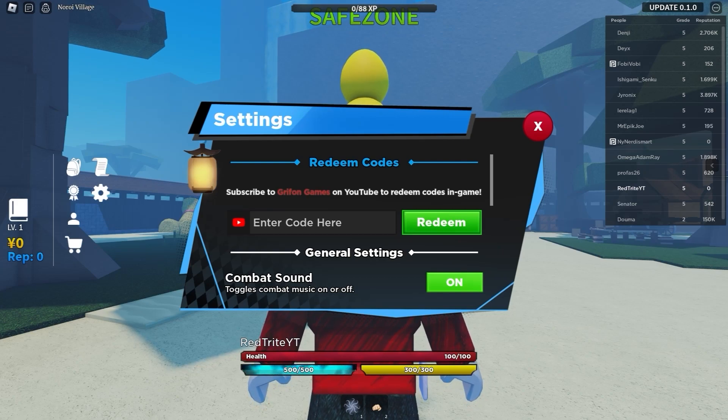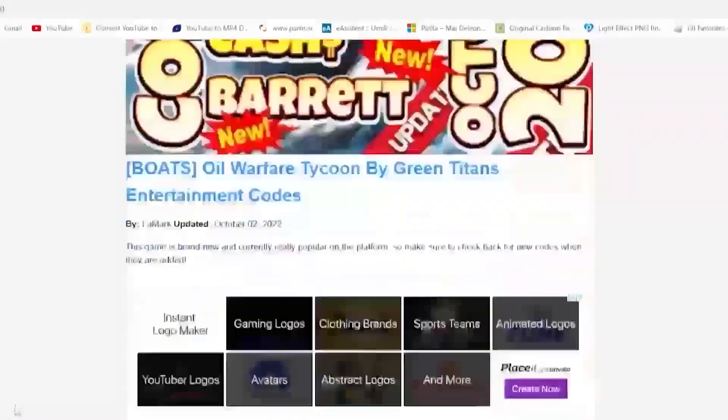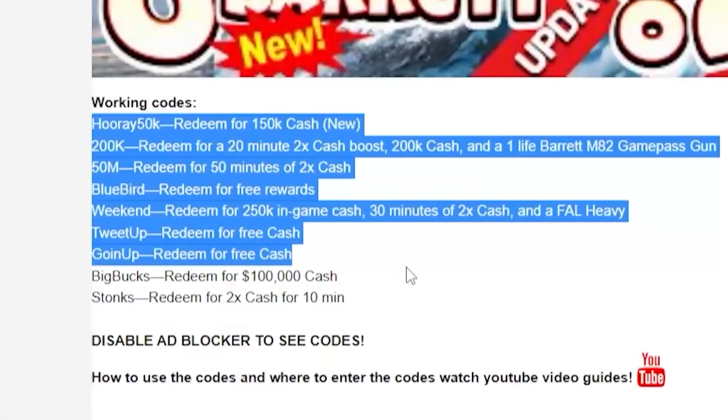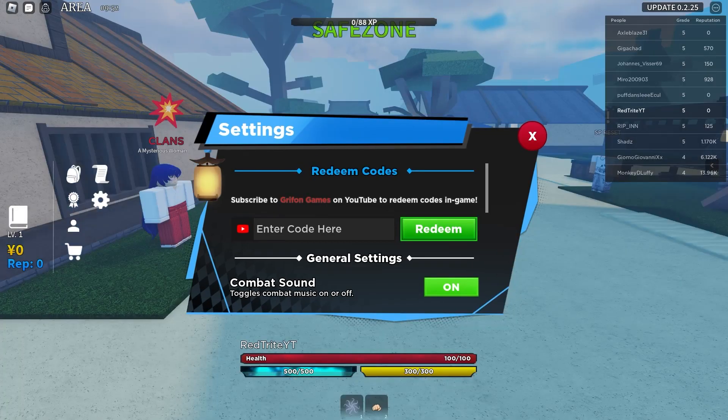But first let me tell you about my app that I created just for you guys, where you can get codes much faster than ever before. Especially on mobile, you can just scroll down and find all the codes — super simple, super easy, and all the codes are super refreshed so there's almost none that are expired.